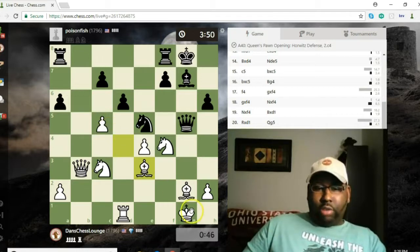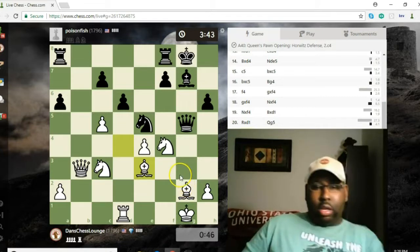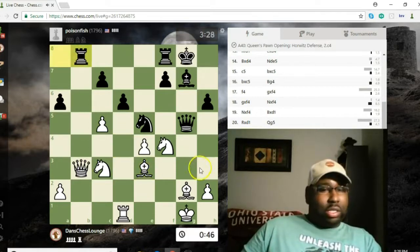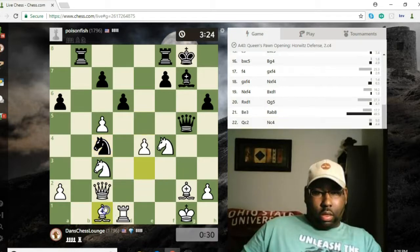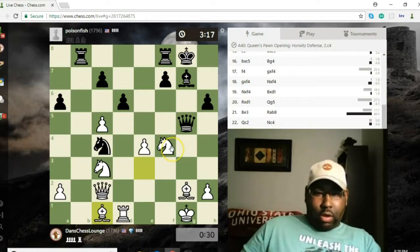It's pretty interesting — I'm exposed but he's exposed as well. Even material: I have a rook and a pawn for two pieces. In this type of position I think I would rather have the pieces. I'm down dramatically though on time.